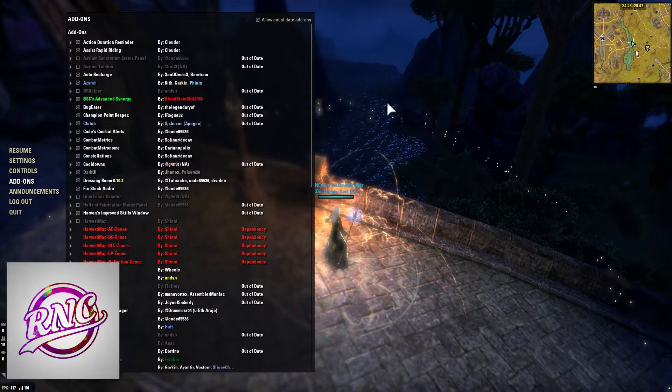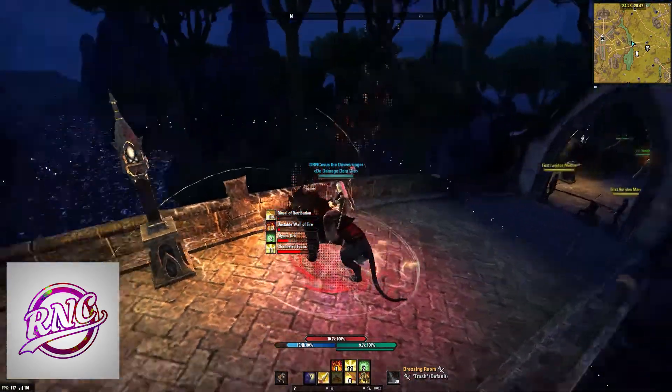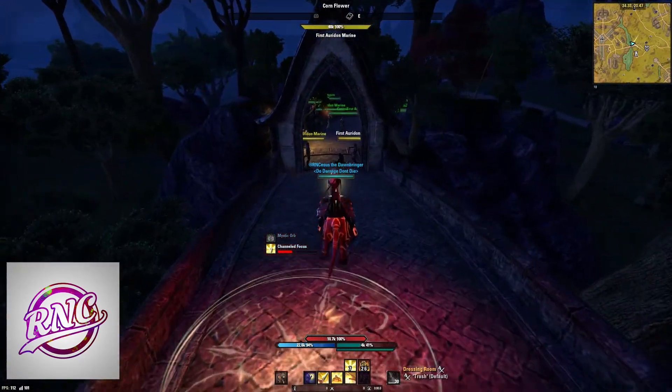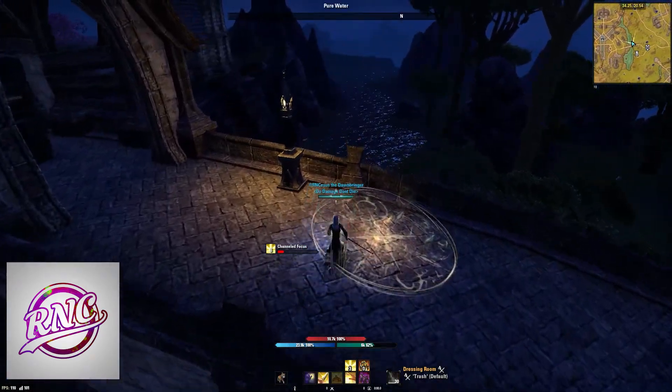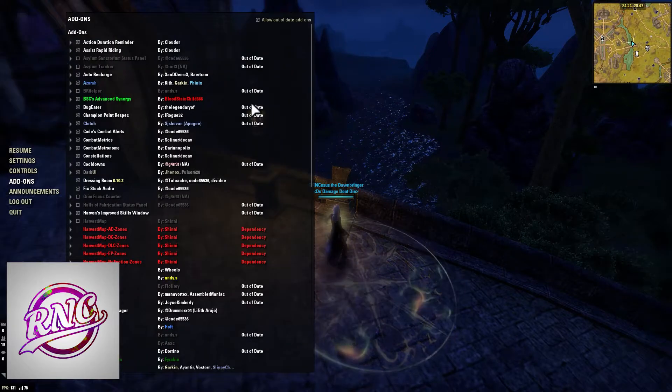Next add-on is Assist Rapid Riding. Whenever you mount, it gives you the option to automatically turn on rapids. That way you don't have to worry about manually switching skills to put on rapids every single time you mount, and then it changes it right back to the skill that you had before.